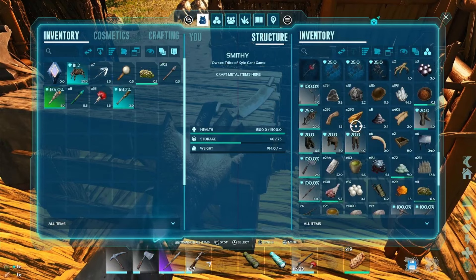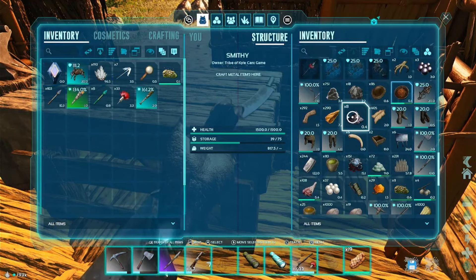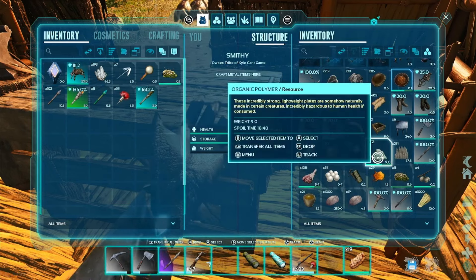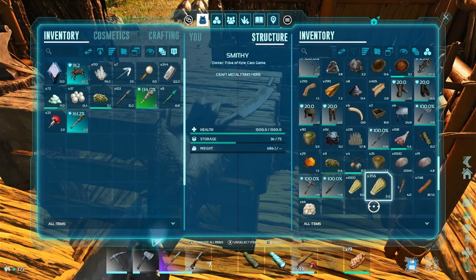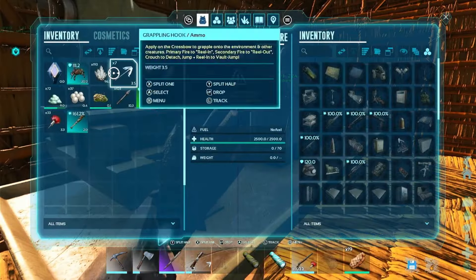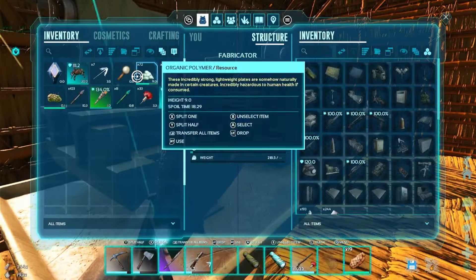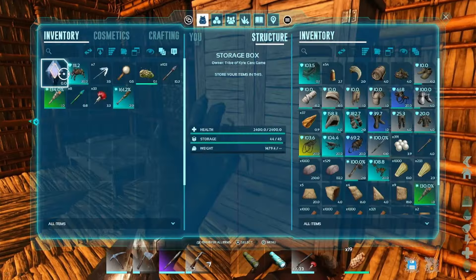It's just acting weird. We want to get ourselves to a place where we don't care that it's acting weird, because we're prepared for everything, right? So let's load this up with stuff we need. I know we'll need crystal, polymer, pearls for electronics. Let's go ahead and do that.